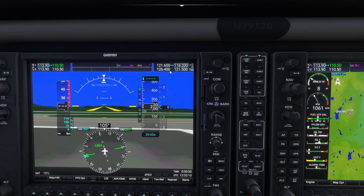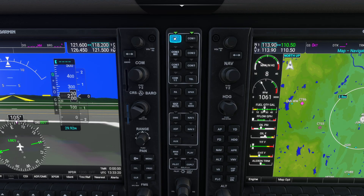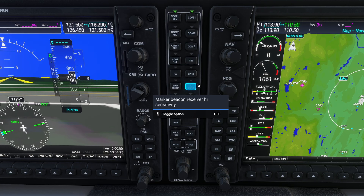Just because we've put a frequency into COM2 doesn't mean we've turned COM2 on — the buttons in the middle control that. The audio system is straightforward: your settings are divided into what you're talking to versus what you're listening to. Right now we're talking on COM1 and listening to COM1. To listen to ATIS on COM2, just select COM2 to activate that frequency. If you wanted to talk on COM2 as well, you could click it — but then you'd be talking on COM2 and listening to both, which is a quick way to get confused. You can also shut COM1 off completely, but be cautious — if someone calls you and you don't realize it's off, you'll be in a bad place. There's also a NAV1 option, which allows you to listen in to frequencies of things like VORs.